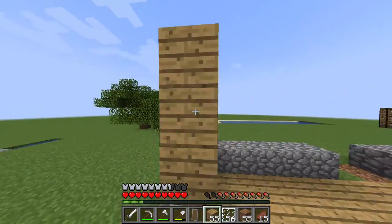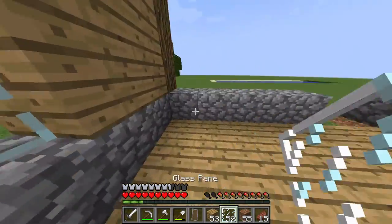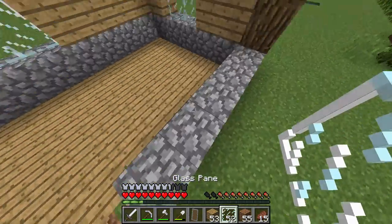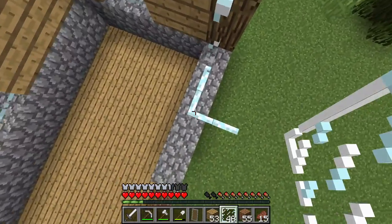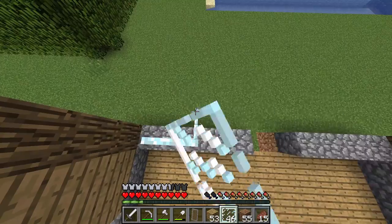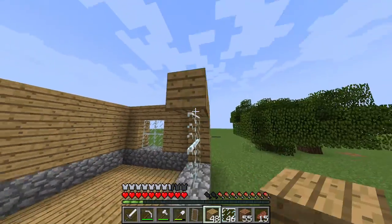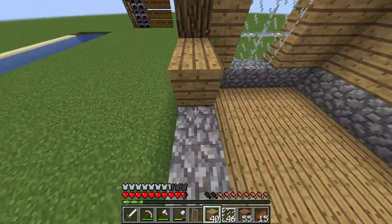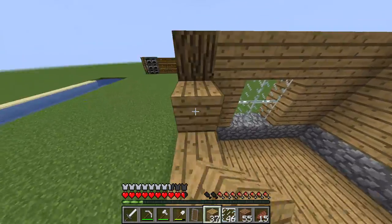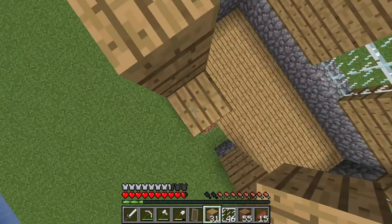You can keep placing the cobblestone and put some glass panes in. Then, once you are done with that, you can start making some doors. Some doors and also some pressure plates are gonna be needed.